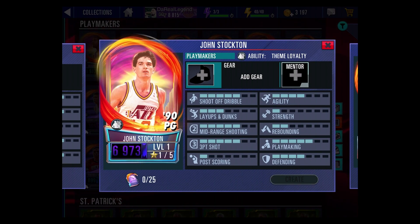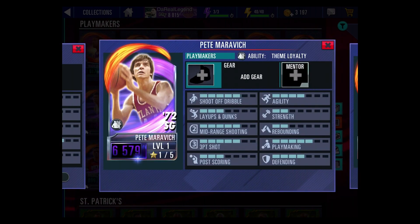Next you got John Stockton — this time around he has the Onyx treatment and can be crafted with 25 collectibles. Then you got Pistol Pete Maravich with the Onyx treatment as well.